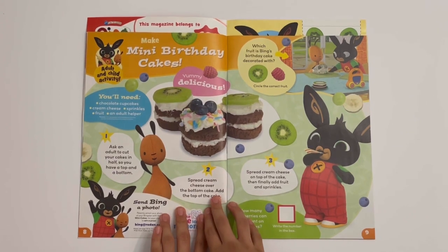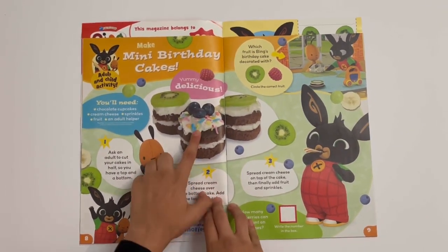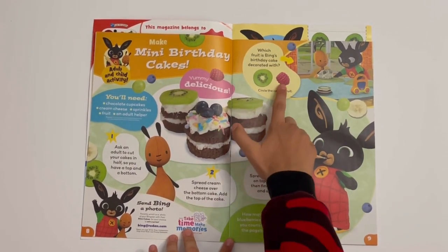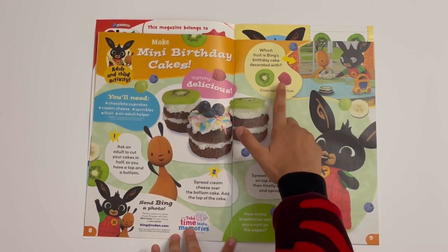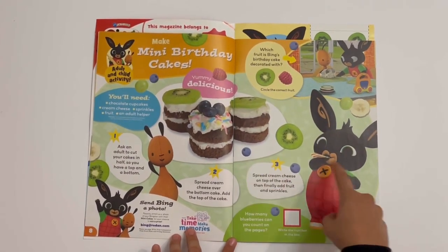Then you can make some mini birthday cakes. You actually use kiwi for them, a bit of blueberries, sprinkles, and a bit of chocolate too. And then which fruit is on Bing's birthday cake? That'd be kiwi. And you can count how many blueberries you see on the pages.